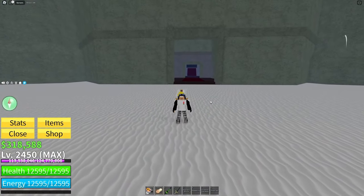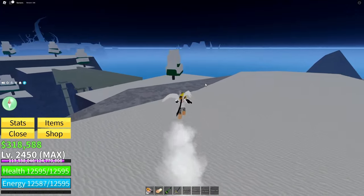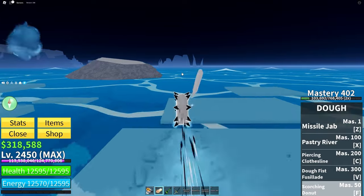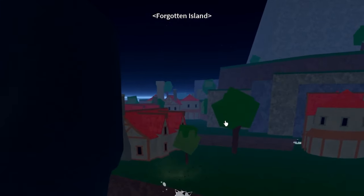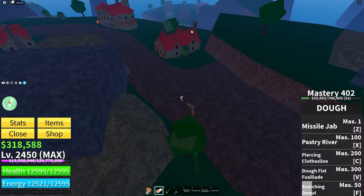Now we only have two more fighting styles to unlock and get to 400 mastery. We're gonna stay in Second Sea and go to Forgotten Island — that's Kaido's place. You're gonna go up there and head to the boss.